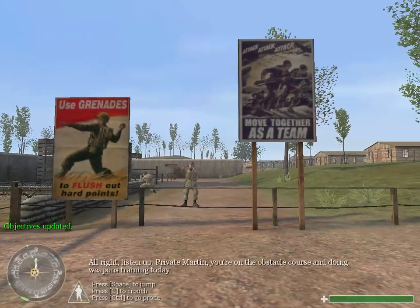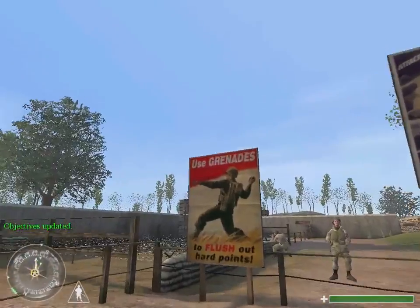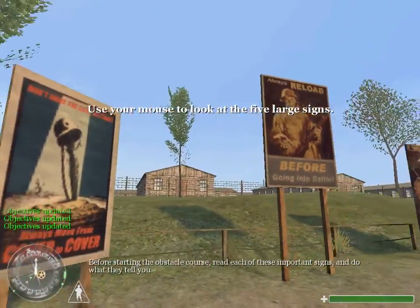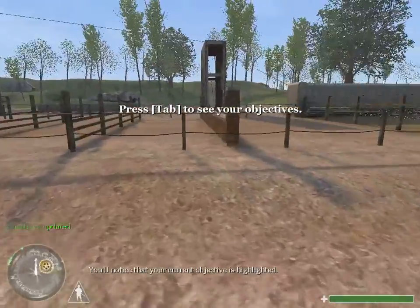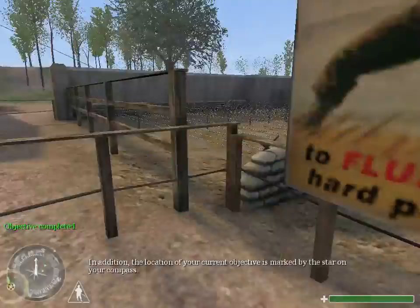All right, listen up. Private Martin, you're on the obstacle course and doing weapons training today. Before starting the obstacle course, read each of these important signs and do what they tell you. Now check your objectives. You'll notice that your current objective is highlighted. In addition, the location of your current objective is marked by the star on your compass.